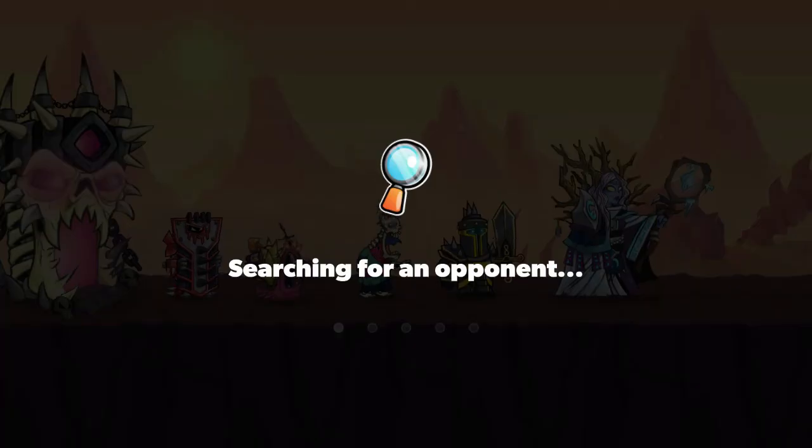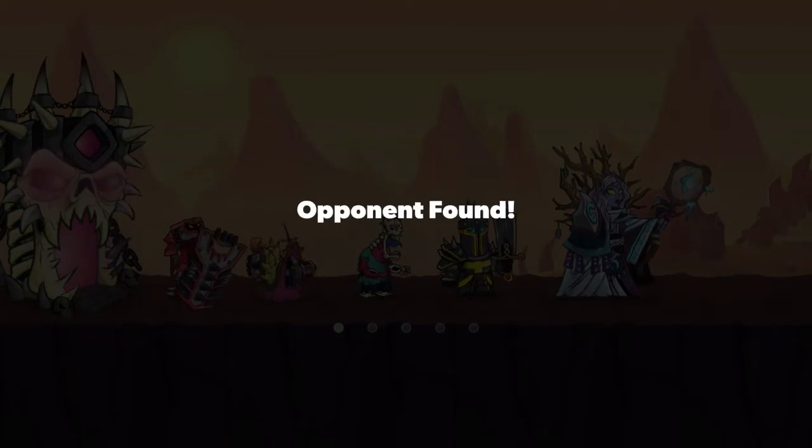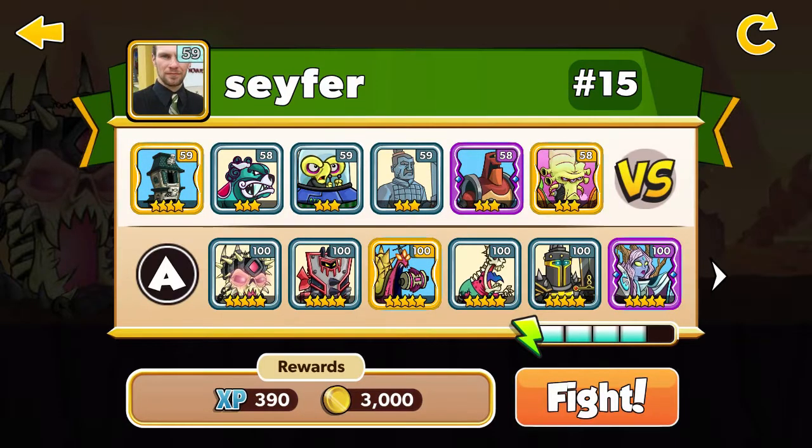Going with the Spider. My enemy Cypher has the Creeped, 4 stars level 59. No problem here — 3 stars level 58. Let's go and let's fight.